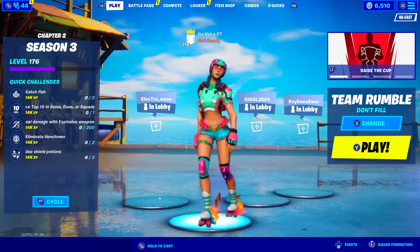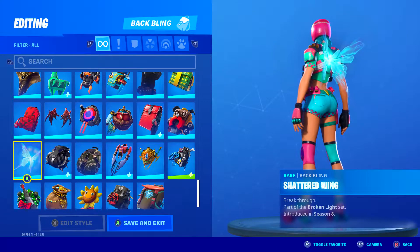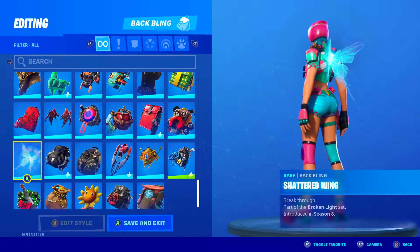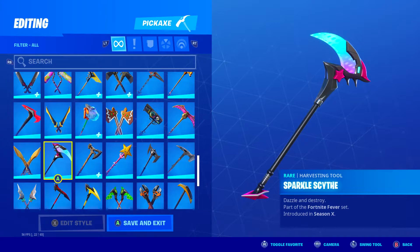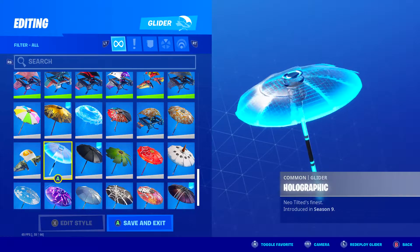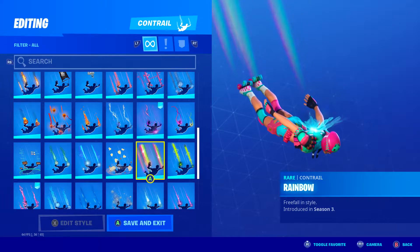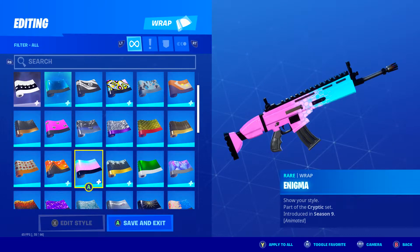Now let me show you guys the second skin combo. For the back bling I chose the Shattered Wing — introduced in Season 8, part of the Dream skin set, unlocked by purchasing Dream. For the harvesting tool I chose Sparkle Scythe, introduced in Season X as part of the Battle Pass. For the glider I chose Holographic, introduced in Season 9 and unlocked by winning a match. For the contrail I chose Rainbow, from Season 3 Battle Pass. For the wrap I chose Enigma, introduced in Season 9 and purchasable for 500 V-Bucks.